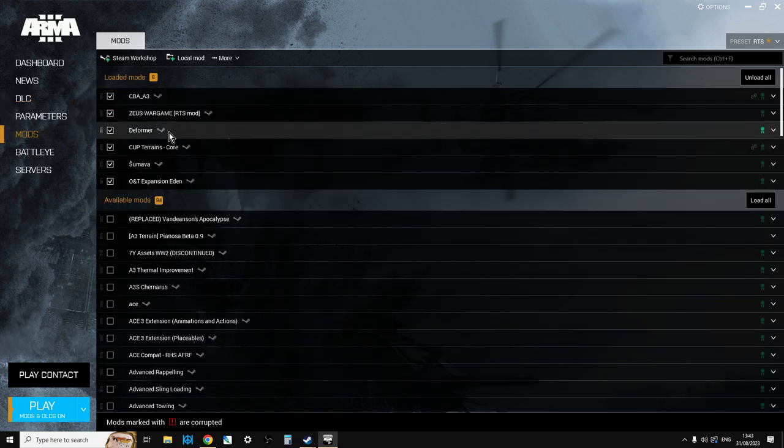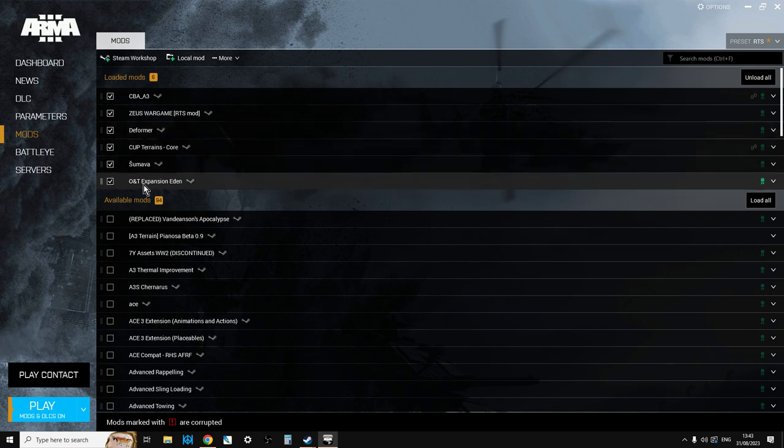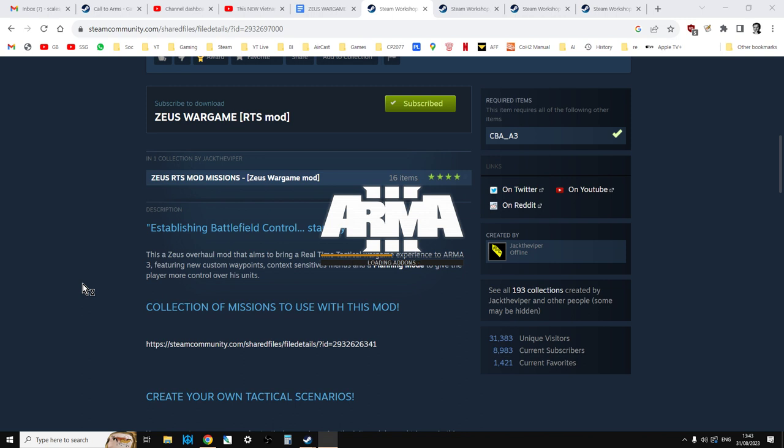These are the mods I tend to have on: CBA3, Juiced Wargame, Deformer, Cup Trains Core, Samarva (needed for one of them), and the O&T expansion for Eden. Then hit play to load up Arma 3. Generally, if when you find the scenarios in the single player menu nothing happens when you click on them, it's because you haven't got one of the DLC, compatibility packs, or dependency mods loaded up — that stopped me for quite a while.